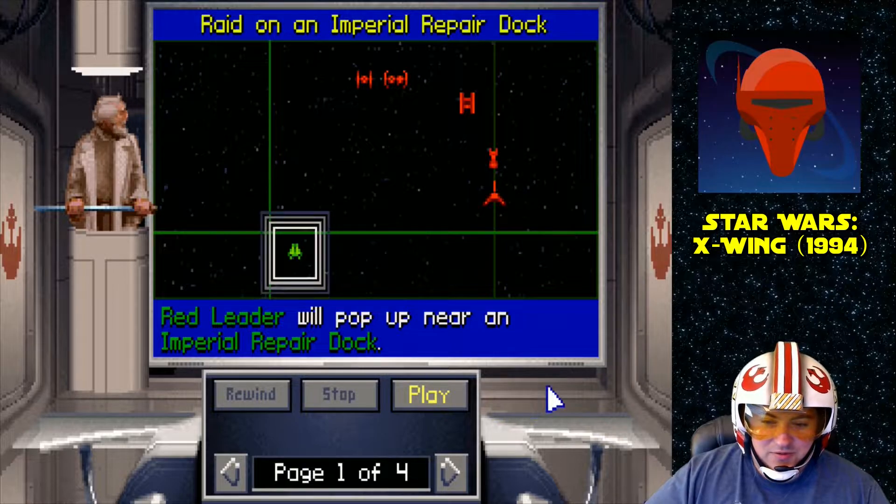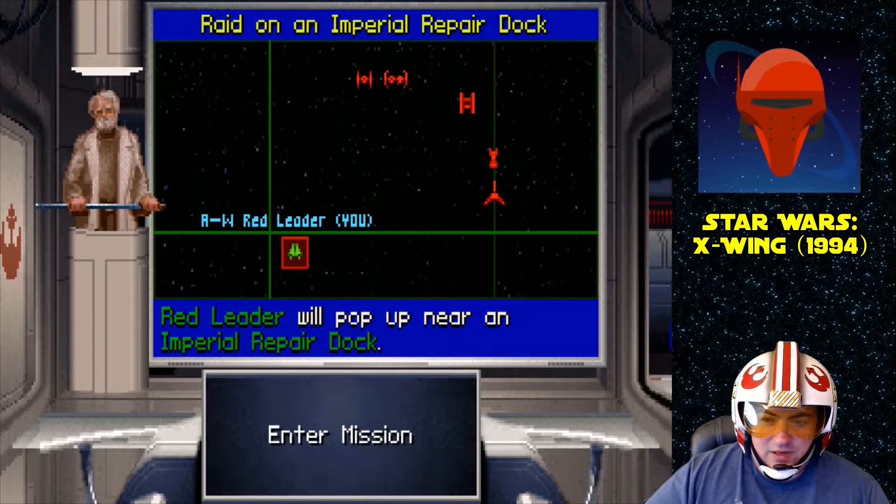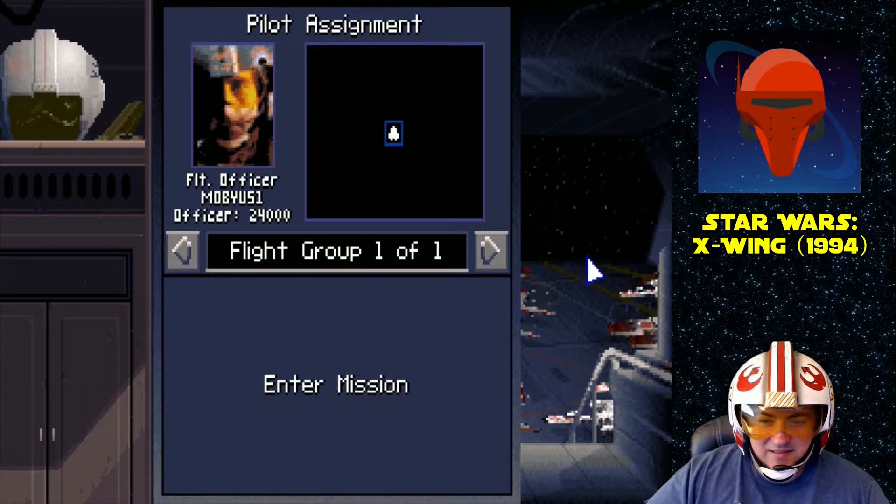So we can expect no resistance from the area near an Imperial repair dock? Let's see.